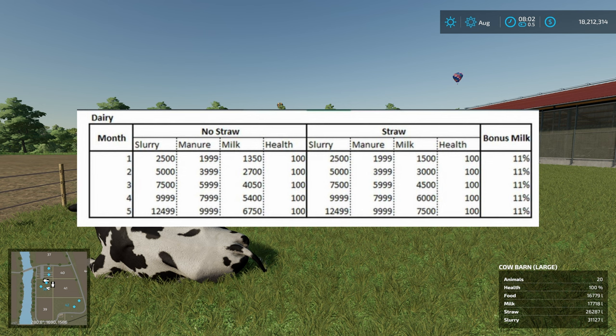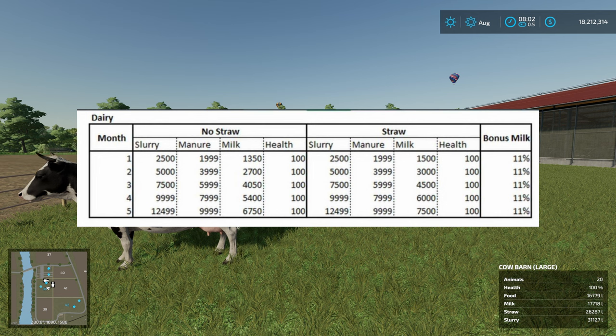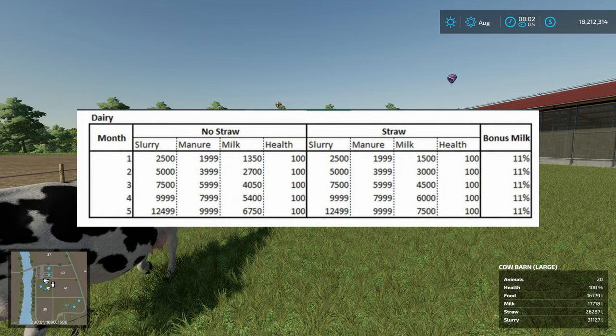Just as a reminder of what happened before, I'll put the results of that on the screen. The only difference then was that you got 11 more milk — you got the same amount of manure, the same amount of slurry, and the health was the same. I think that was the result of a bug in the game that Giants have subsequently fixed.